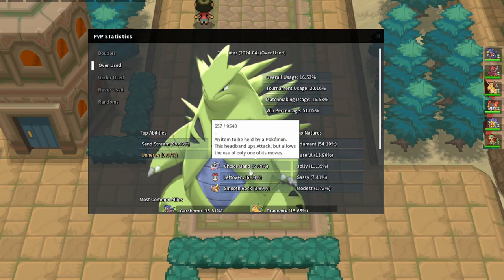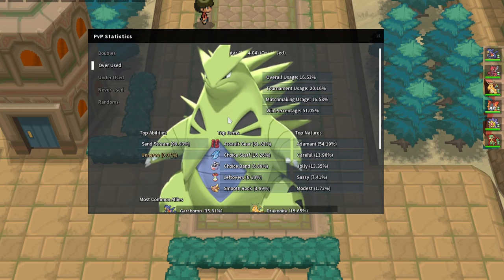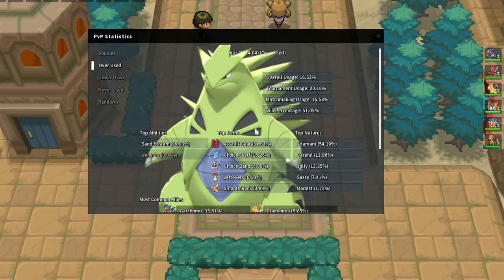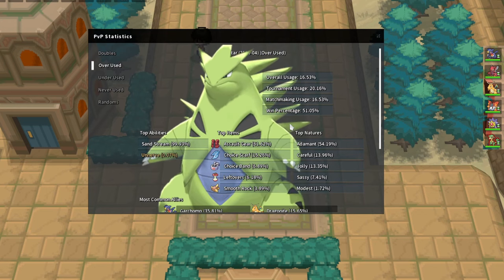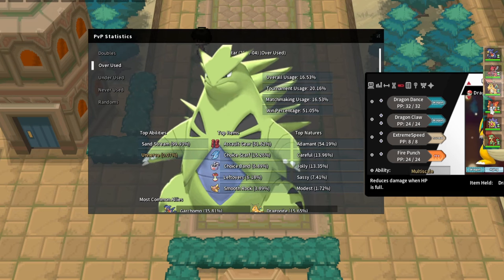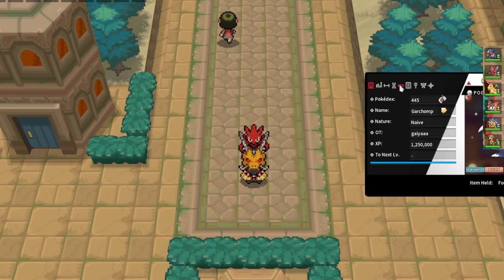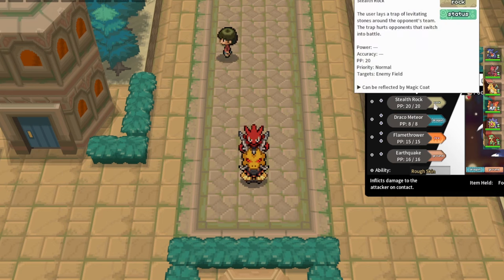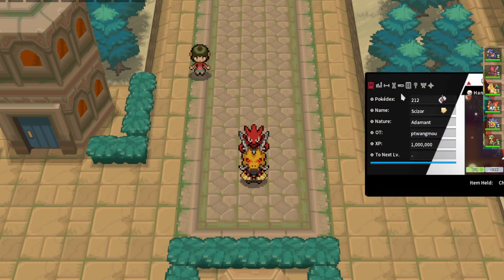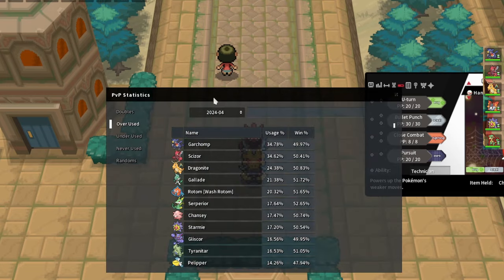You'll probably use Volcarona or Starmie to weaken Tyranitar so the other can do really well - Assault Vest Tyranitar is usually the only special wall on those teams. It can be worth using Dragonite's Dragon Gem with Dragon Claw to weaken Tyranitar enough so Volcarona can Quiver Dance and Bug Buzz kill him, or Starmie can just kill him. Scizor is also really good into Tyranitar - against Assault Vest you can always U-turn, Bullet Punch, or use Close Combat to destroy it easily.